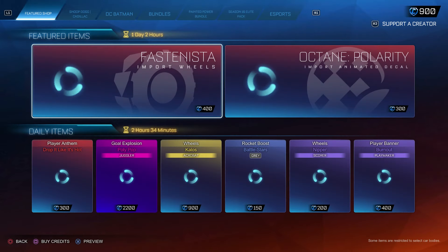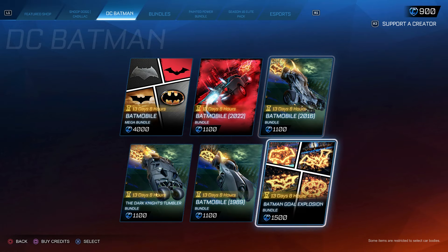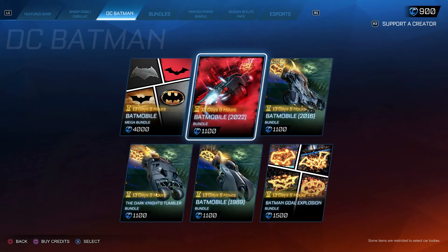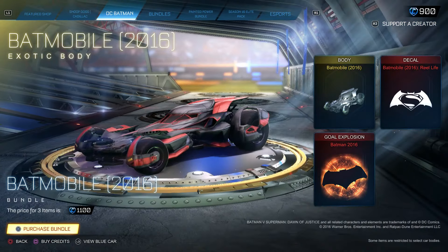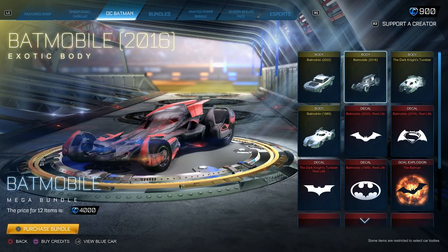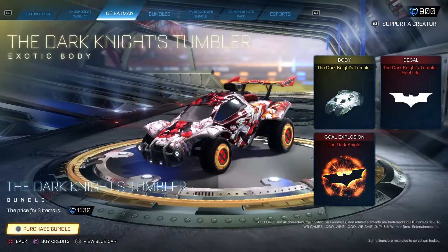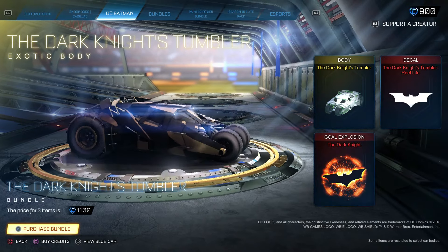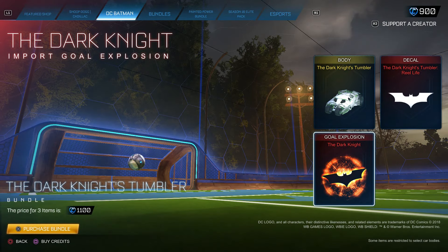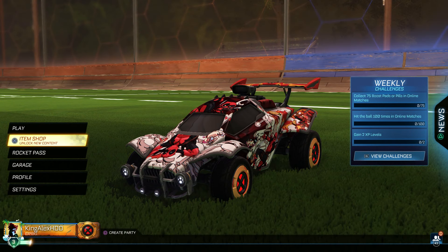You guys could get these credits — don't sleep on them. Because if you get them, these vehicles like the Batman vehicle or a Snoop Dogg car or whatever you're trying to get — all these vehicles will come to Fortnite, I guarantee you. You guys should definitely take advantage and get these. The one I care about the most is this one right here — it looks really nice. You guys should definitely take advantage and get these cars for free.